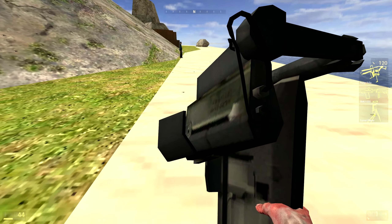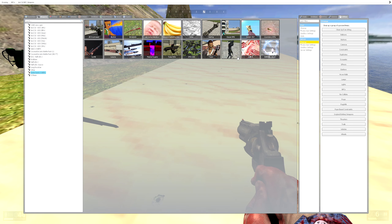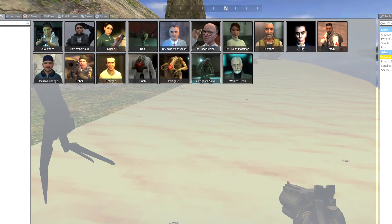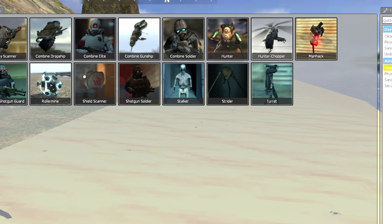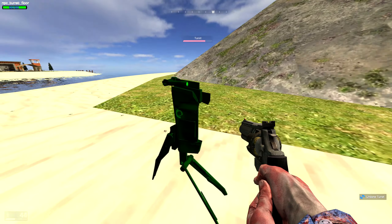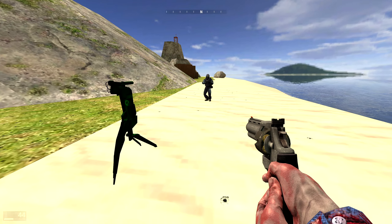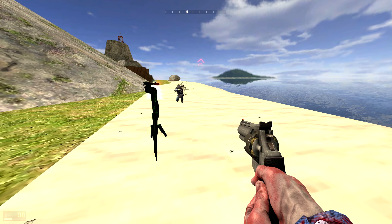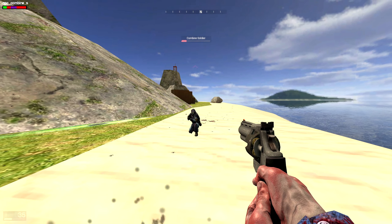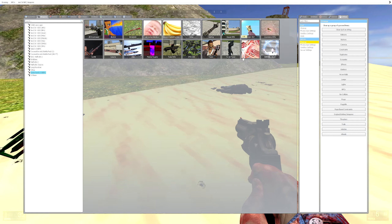The turret placer — I'm guessing we place turrets. Why would I do that when I could just go into NPCs and put a turret down? Of course it's on our side, so it should theoretically shoot the combine. And yes, indeed it does — although it has about the same accuracy as a goddamn stormtrooper. I can live with that.